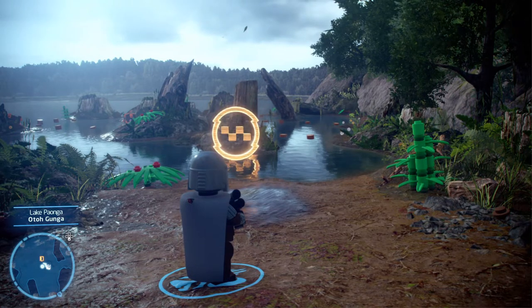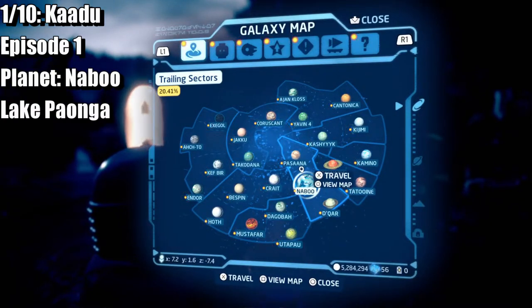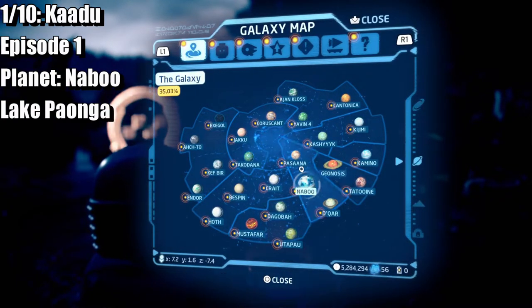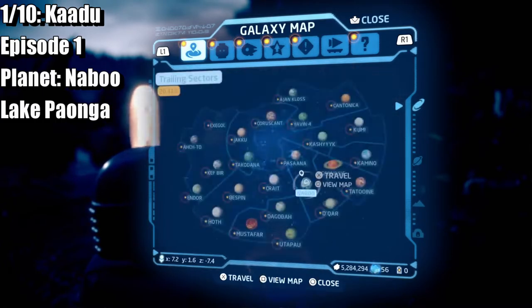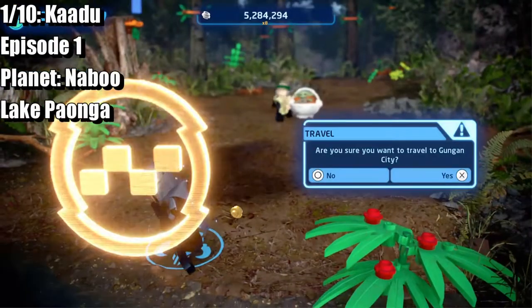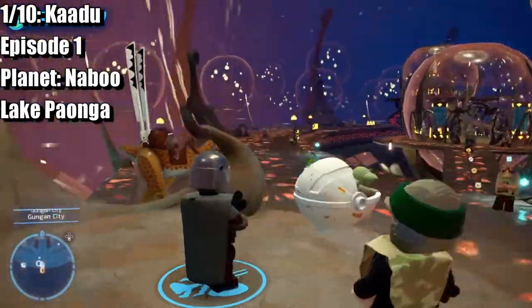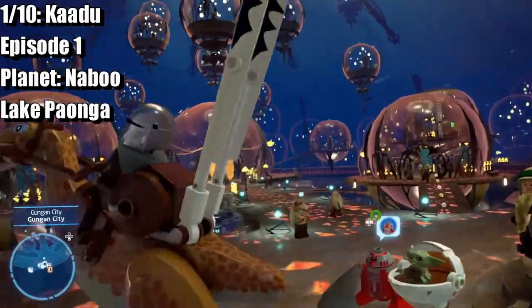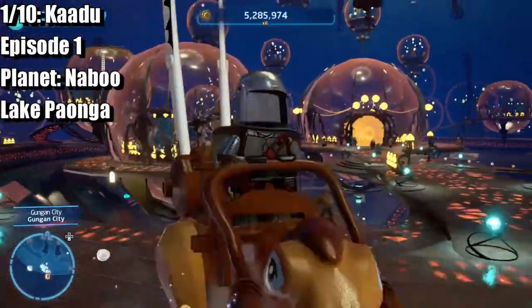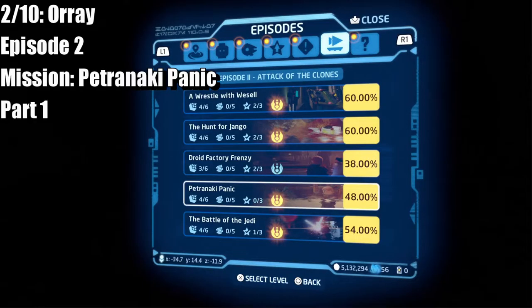So the first one we're going to go from is Episode 1, on Naboo at the lake. We're going to head over to the first beast, which should be right here on the left.